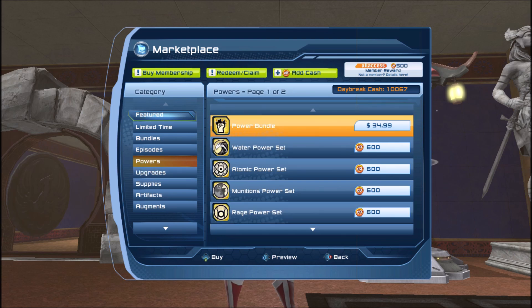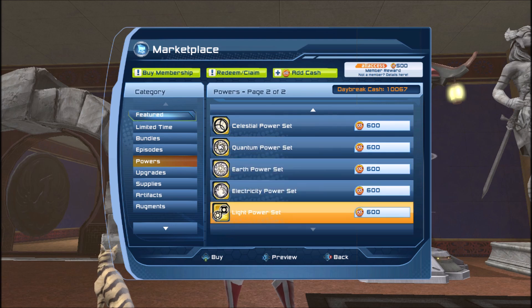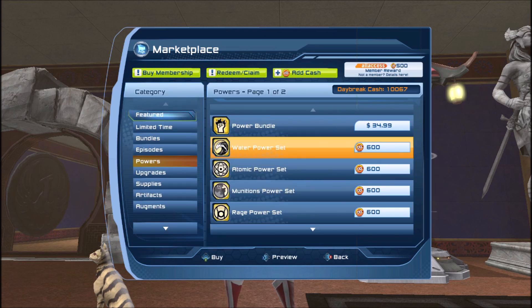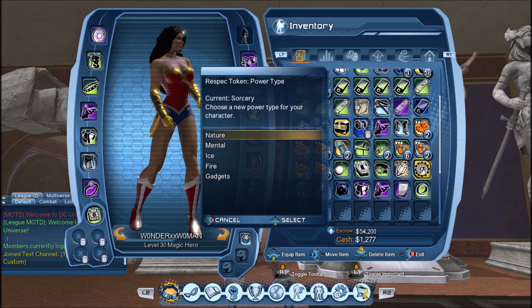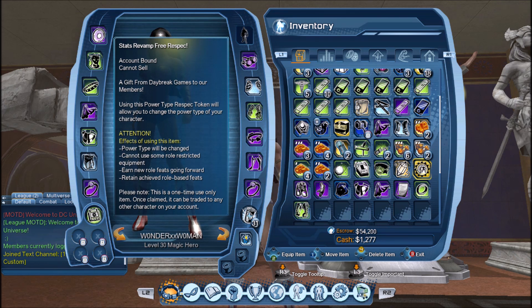As a free-to-play player you don't have access to all powers. Powers like water, atomic, munitions, rage, celestial, quantum, earth, electricity, and light must be purchased from the marketplace. There is a power bundle available where you can purchase all the powers together. If you are a Legendary player with a premium power and drop to premium, you keep that power — but if you want to respec to a premium power as a free-to-play player, you must purchase both the power and a respec token.